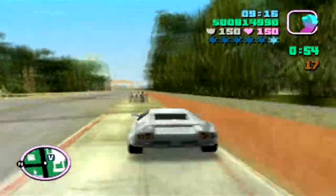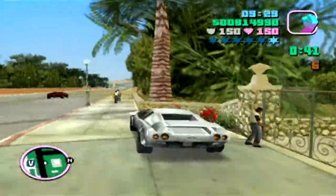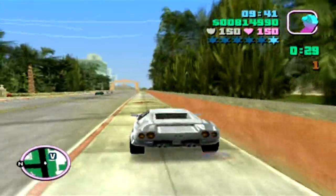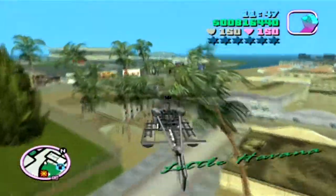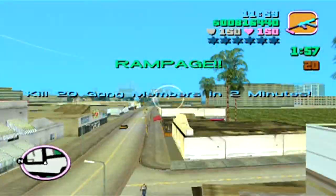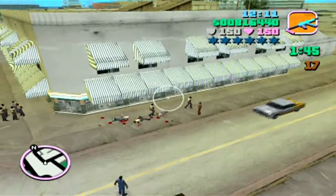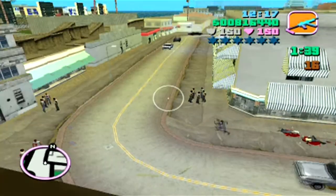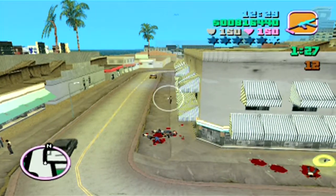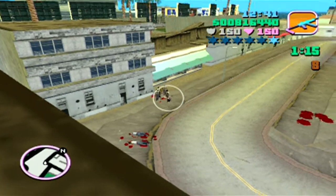Now there's a rampage involving running over gang members in a car. I like using the Infernus for this because it's a fast sports car but also a wide car, so when gang members try to jump out of the way they still get hit due to how wide the Infernus is compared to most other cars. Using a wide vehicle for this type of rampage is a solid recommendation.